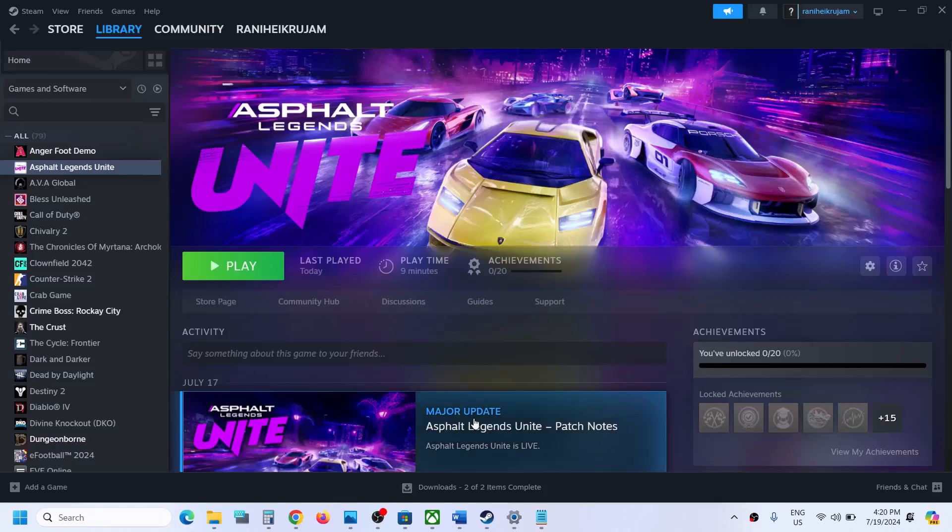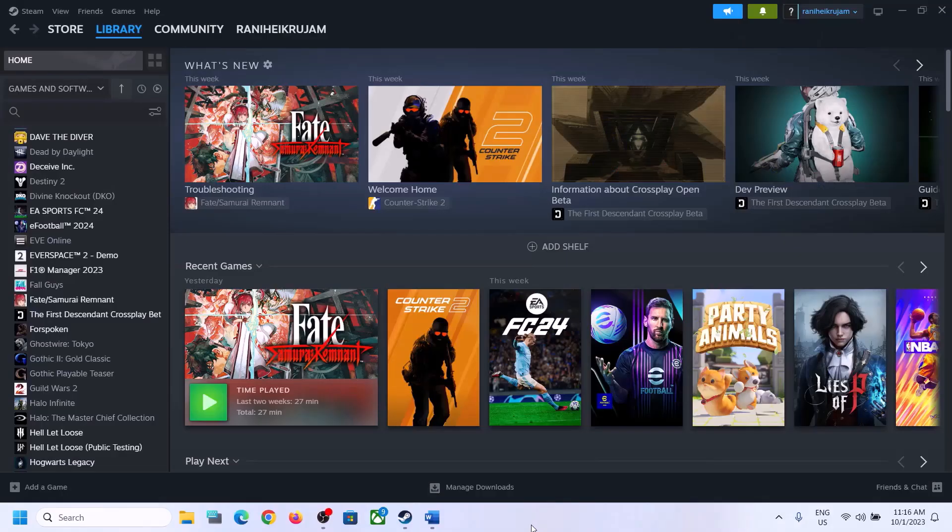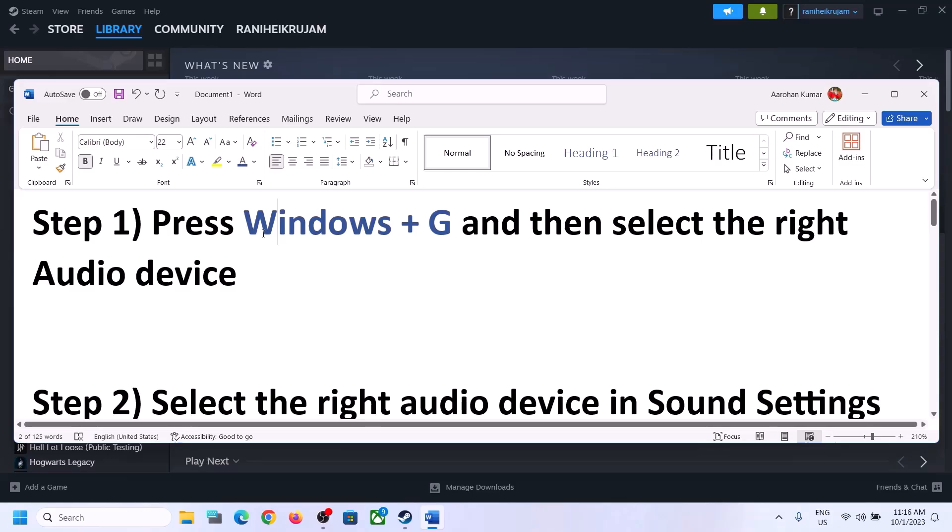Hello guys, welcome to my channel. Today in this video I'm going to show you how to fix when audio is not working with a game on your Windows computer. The first step is to press Windows plus G on the keyboard.